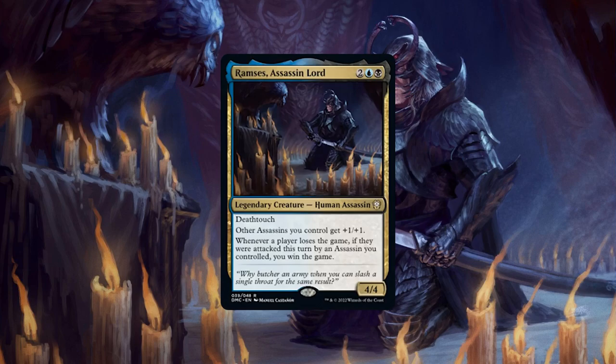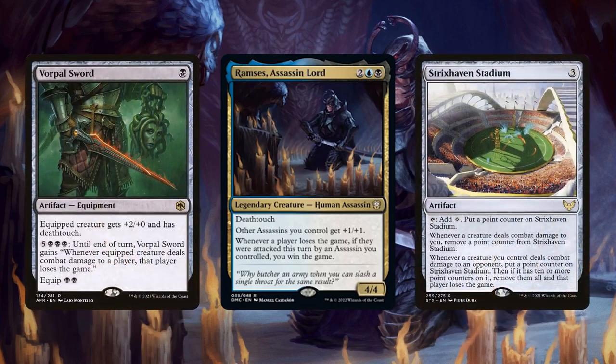So instead, it's usually more prudent to play a slow, methodical game, building up our resources, dealing with singular threats as they arise, and waiting for the perfect opportunity to single out a vulnerable opponent and then go in for the coup de grace. Secondly, it should be noted that we don't have to eliminate the opponent by reducing their life total to zero, as the only condition we need to meet is an assassin we control attacking them on the turn they lose, which opens up some interesting instant player elimination options that make it significantly easier for our typically low-power assassins to fulfill their contract.